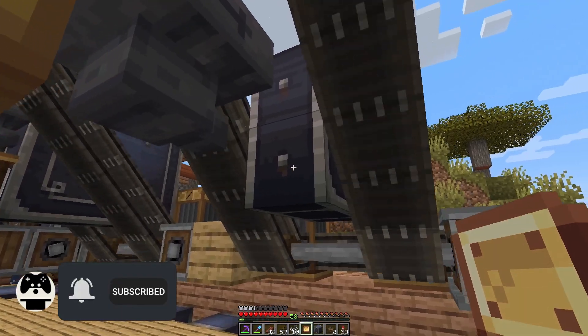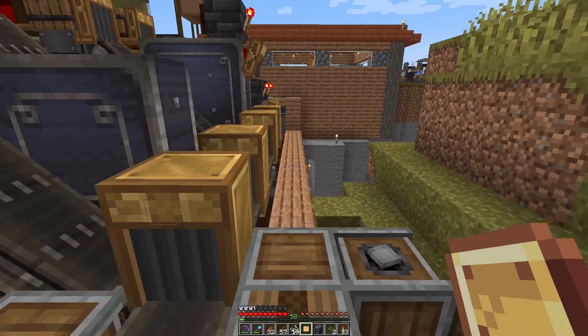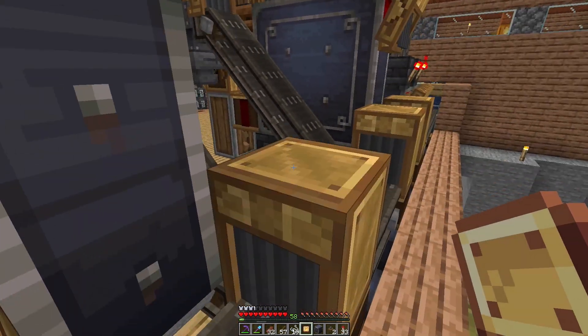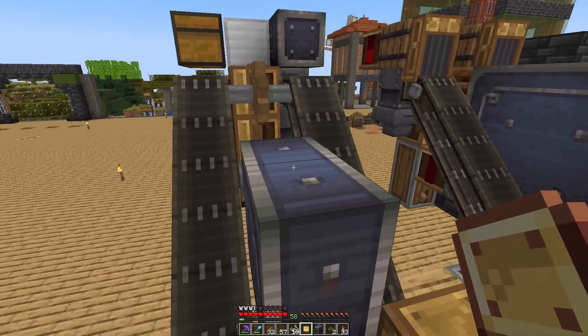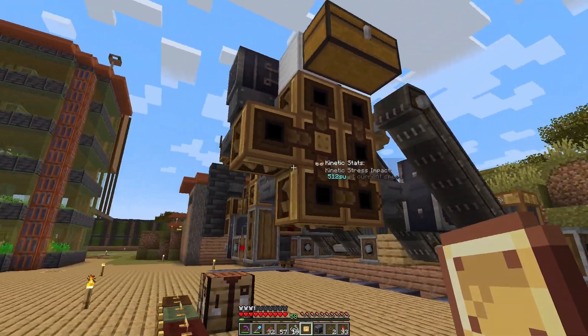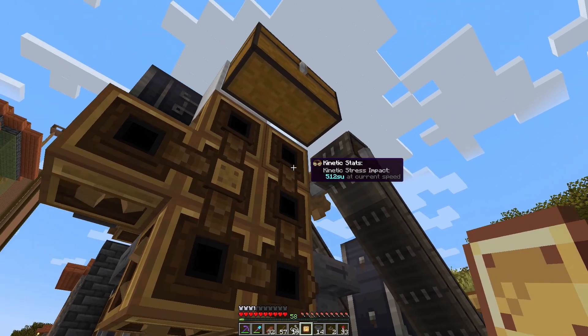I'll set up another hopper connected to this vault and that's where the output will go. I'll set a funnel up here and all that good stuff. That is the plan — this should be fairly good. I'll get these hoppers in place, they'll just slap down like this and things are going to be great.